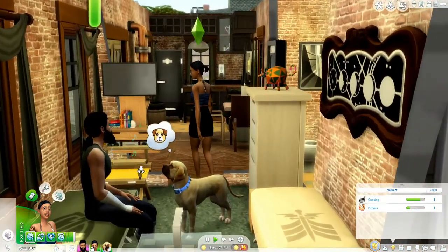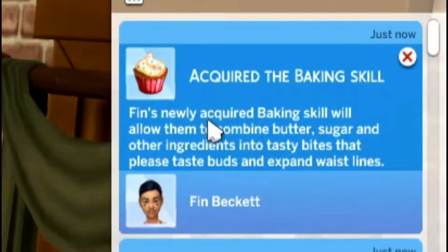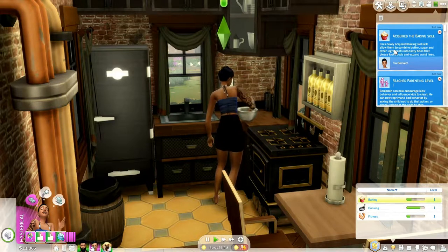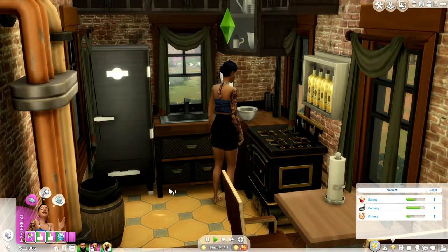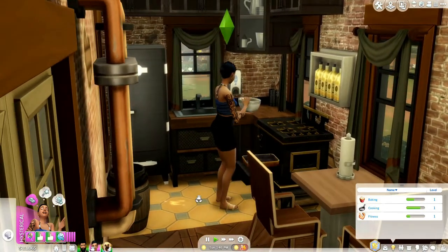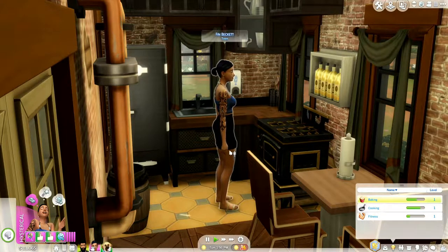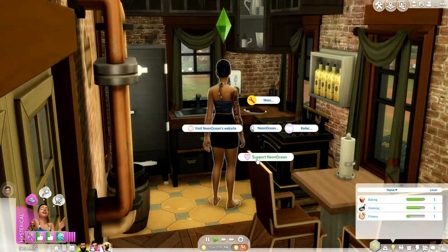I'm going to have Finn bake some pre-mixed brownies so we can see what the pronoun change looks like. Here it is — 'Finn's newly acquired baking skill will allow them to combine butter, sugar, and other ingredients.' Before the pronoun change it would say 'her,' but once you change the pronouns it automatically updates throughout notifications and other UI. According to the creator's Mod The Sims profile, asking other sims for their pronouns or adding custom pronouns isn't available yet, but those features are planned. I'm really loving this mod — you can also visit their website and support them.